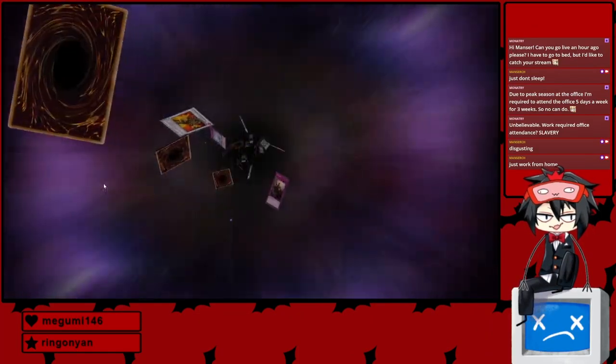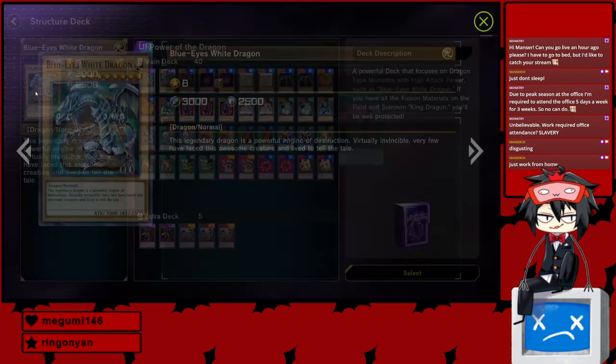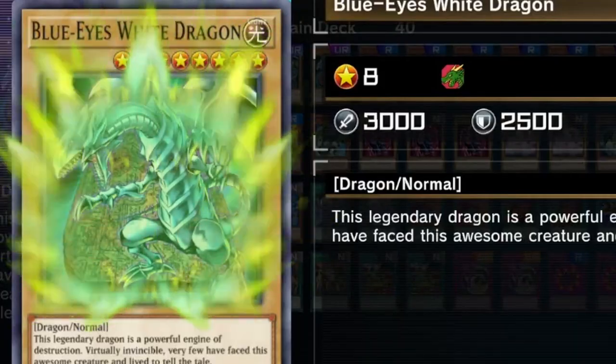Alright, you gotta go with power-up dragons. Blue Eyes White Dragon is just the best card you could ever get ever. Look at him — so powerful. 3,000 attack, normal monster.